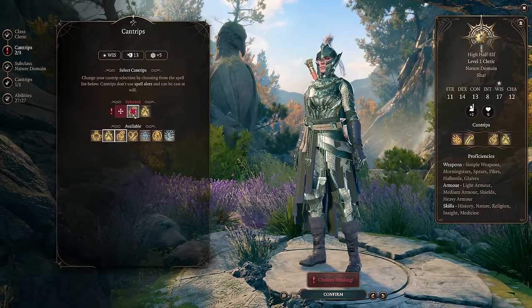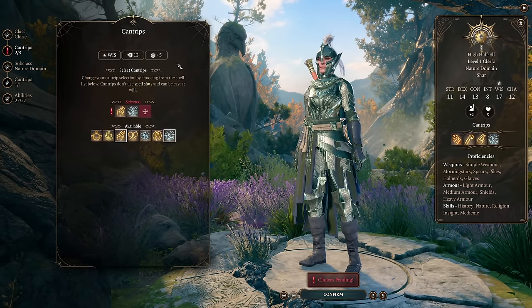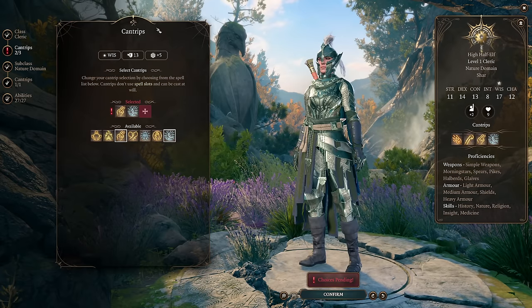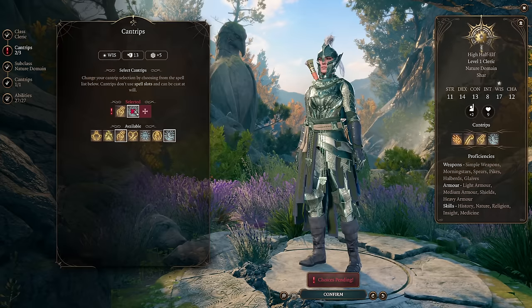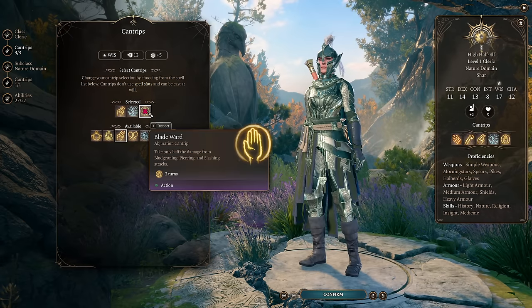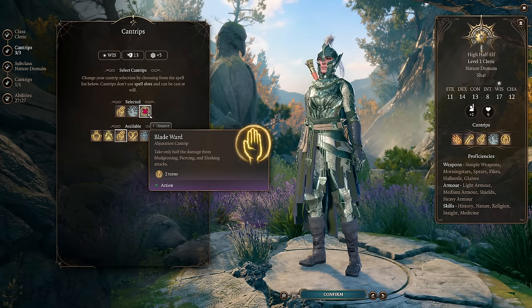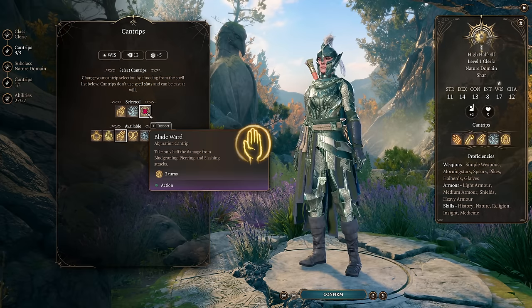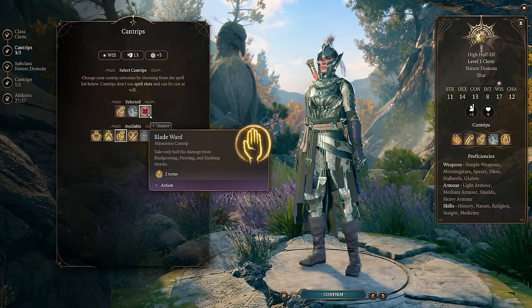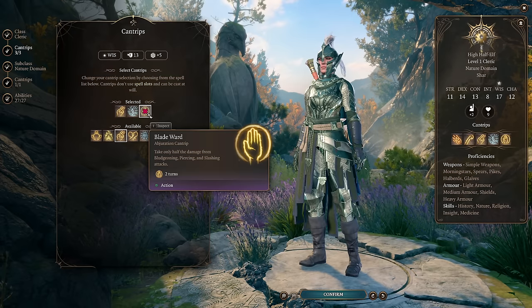For cantrip selection, other than Shillelagh, we take the standard Cleric selection. We always want Guidance and Produce Flame for a ranged attack option that uses Wisdom, giving us excellent ranged and melee attacks. For the final cantrip, Blade Ward is actually quite useful in the early game — if your character's out of position, it can keep them alive in bad situations — though I wouldn't cast it as a default action since attacking or casting another spell is usually better.